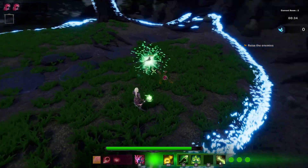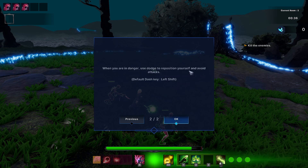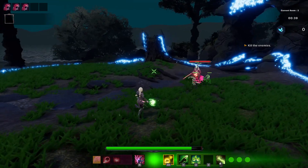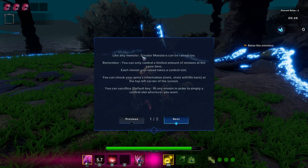Switch to the green side. This is a greater minion — greater minions are harder to kill and have multiple abilities; they are dangerous, always keep an eye on them. When you are in danger, use the dodge to reposition yourself and avoid damage. Like any monster, greater monsters can be raised too. Remember you can only control a limited amount of minions at the same time — each minion you raise takes a control slot. You can check your army's info and life bars at the top left corner of the screen.